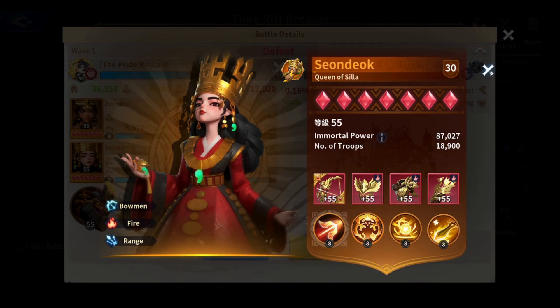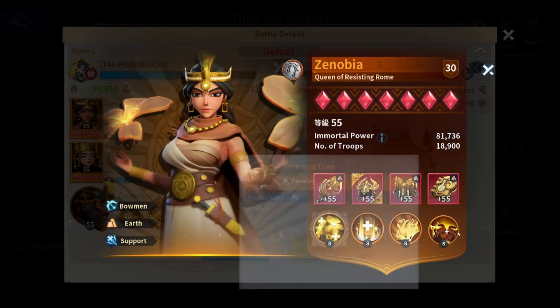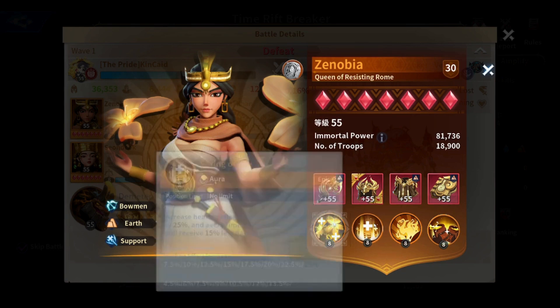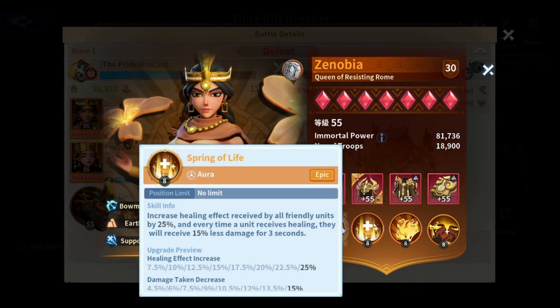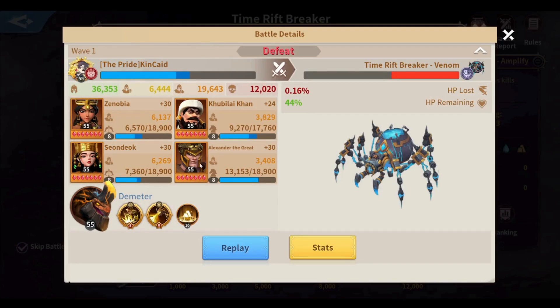I don't have Sniper currently, so I'm working with what I have. For Zeno, I used healing skills such as Vitality Touch, Wine, and Undyne to increase damage for the immortals being healed. I also used Spring of Life. If you don't have Spring of Life, you can use a skill such as Shelter — I already talked about this in one of my previous videos.